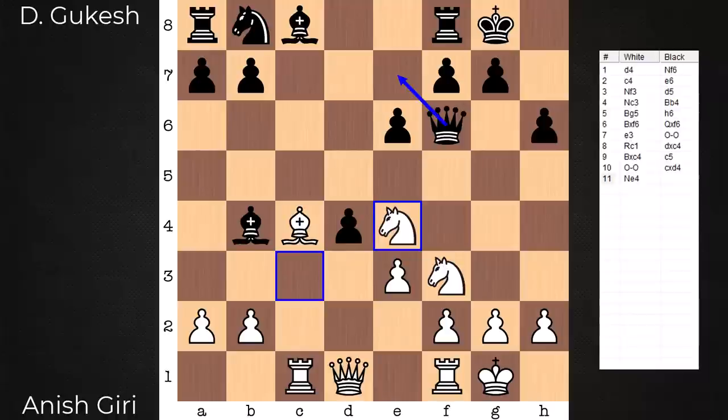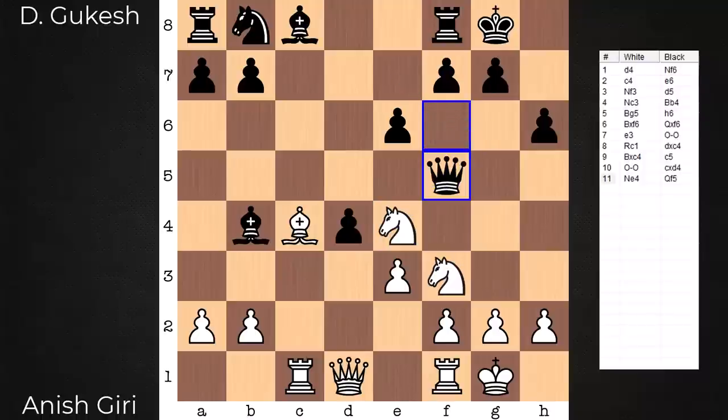In the game, Queen e7 is the reply. If you're concerned about counterattacking moves, a quick answer to Queen f5 is to go to Knight g3 and look to regain the pawn on the next move. Bishop d3 is also worth investigating further, as a quick reply in response to Queen f5.